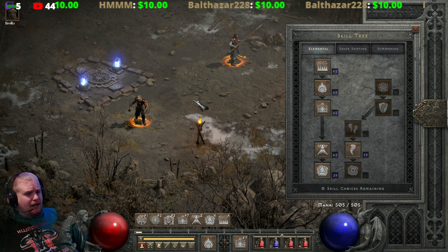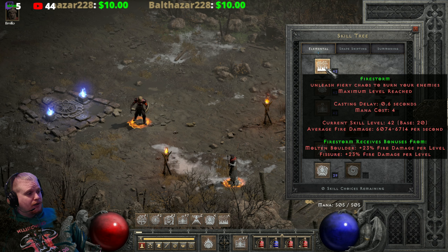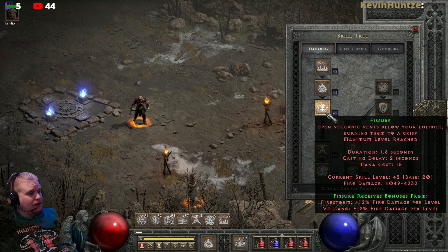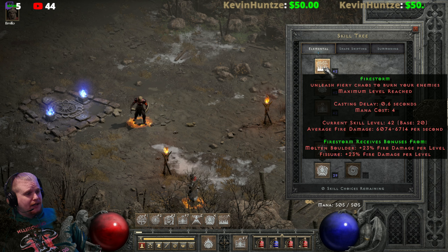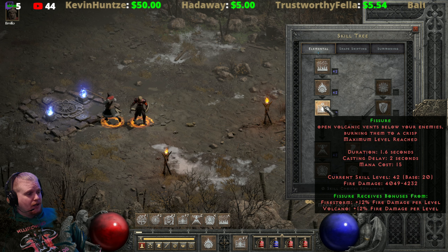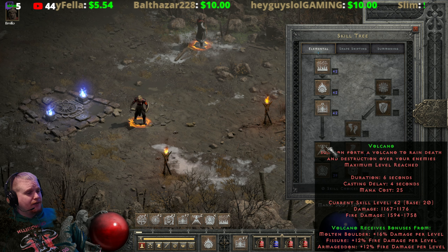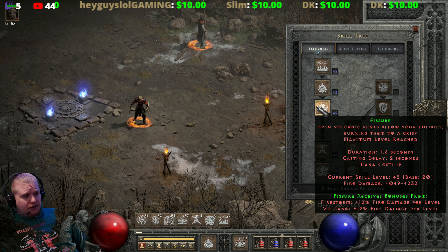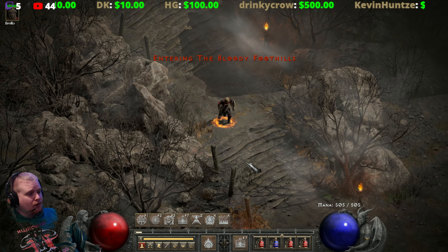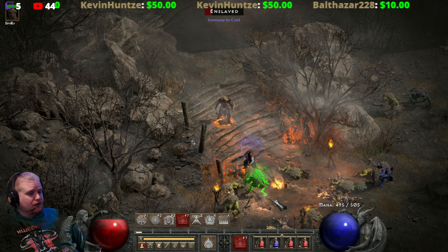To get maximum effect out of Fissure you'll end up building Volcano too. As you're leveling up, especially as a starter druid, Fissure is one of the most powerful abilities in your arsenal — way better than Firestorm, Molten Boulder, Volcano, or Armageddon at early levels. As a low-level druid, max out Firestorm early until you get access to Fissure. Once you have Fissure, put all your points into it, then build Volcano as the synergy. Max out Fissure and its synergies first, because Fissure is the top dog for damage output on this tree. Casting Fissure alone on these steps will show that most monsters that come within range will just immediately die.